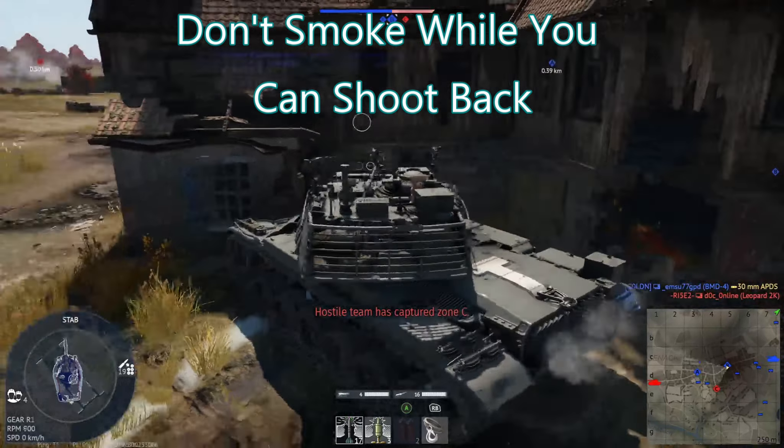Do not smoke while your teammates are nearby and can help you. I see way too many teammates I'm coming up to assist who pop smoke — at that point I can't see anything. A lot of players pop smoke when their gun is out and their engine is out, making them just a target. Popping smoke is the wrong call because you can't actively get out of that situation. The only thing that can help you is your teammates, and popping smoke hurts their ability to help you while doing nothing to stop the enemy who already knows where you are.